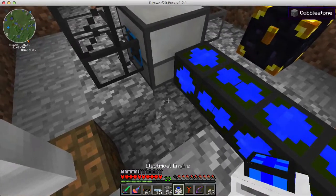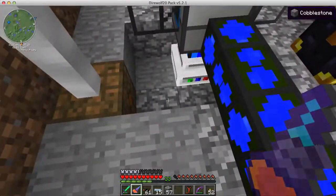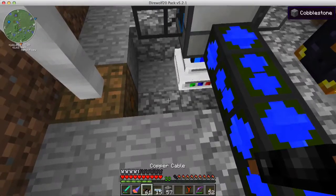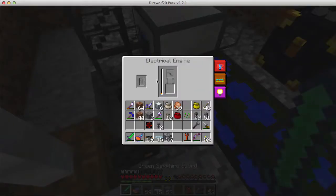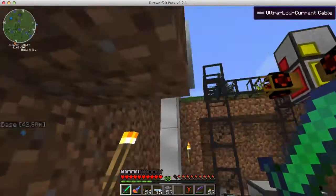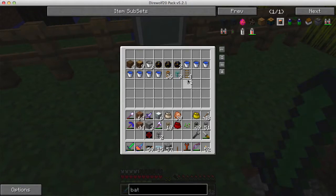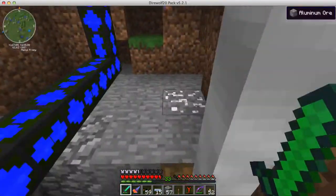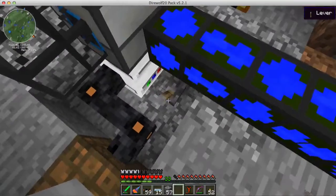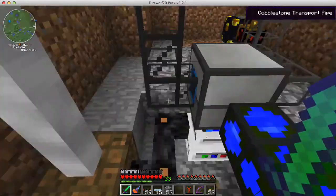This needs to be BuildCraft energy — that's why I have the electrical engine after all. The electrical engine needs to go right there. We need to put a lever down. It's going to go from here to here — this should be getting power. No fuel? Yes. I need a lever. It's getting crowded here. It's working. I'm going to turn this off so that the bat box can build up some power.